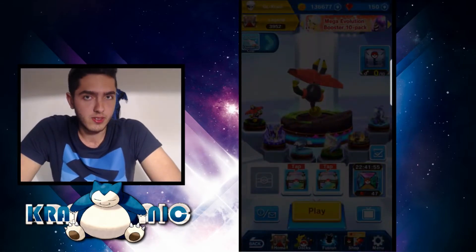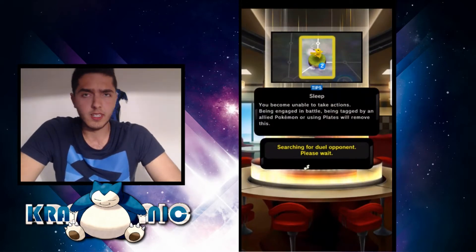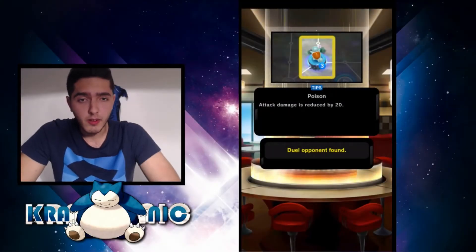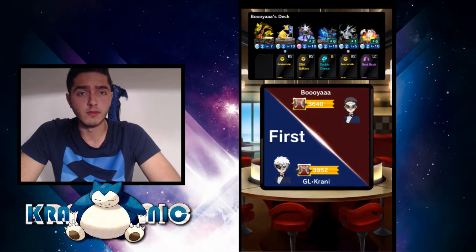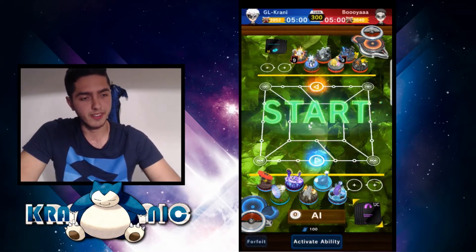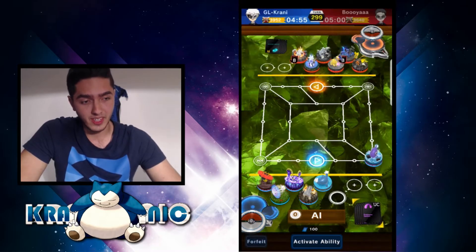So I'm going for this deck - it counters the Ultra Beast too, well it's not a hard counter but it's a good counter. Let's see if I can find an opponent quickly. I found the opponent after about two to three minutes. I'm going to face an electric dragon deck, which is gonna be hard because it's not a deck you see every time.